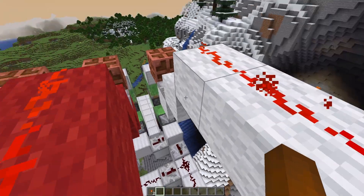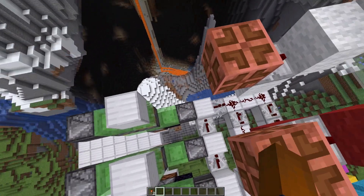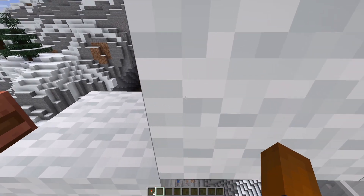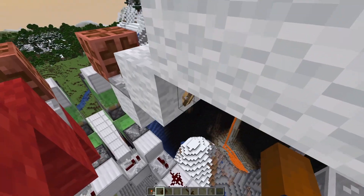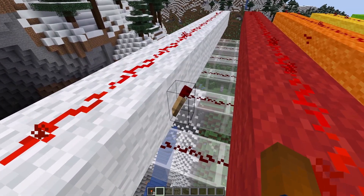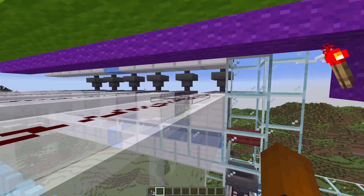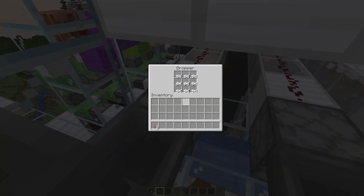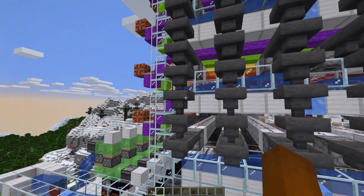If we have a look along here, all we have is this block gets powered by the observer that's attached to the flying machine. Then we have a redstone torch that's normally powering this, but in this case it gets depowered. When it gets depowered, it allows this torch to actually power the line underneath, and if we go along this line we will eventually find what's inside here.